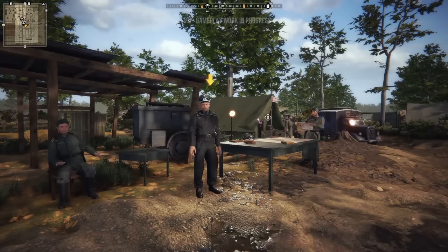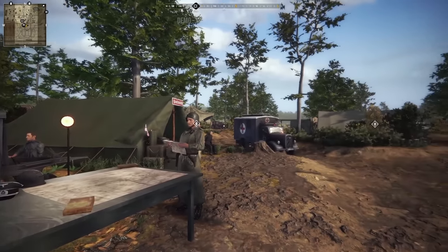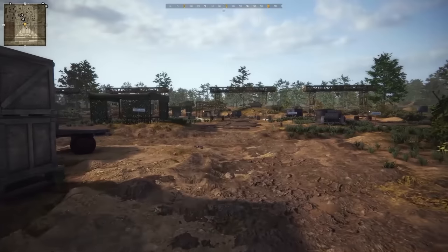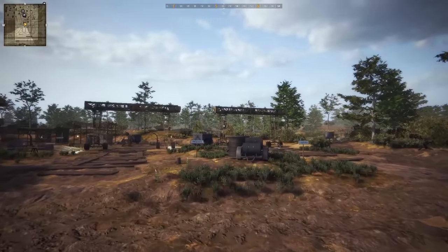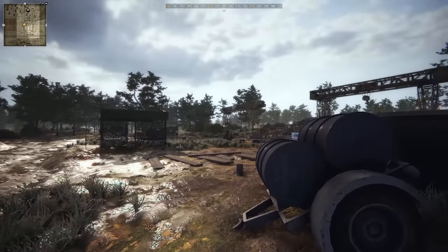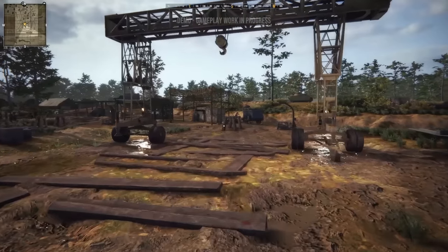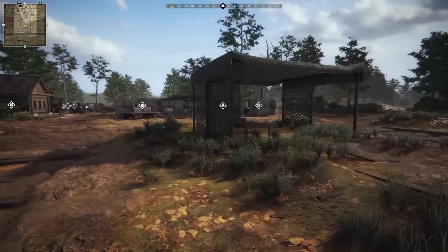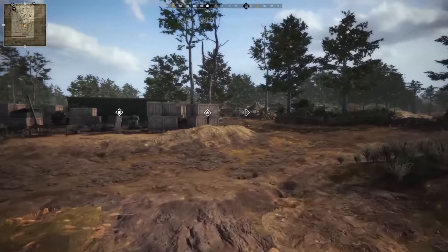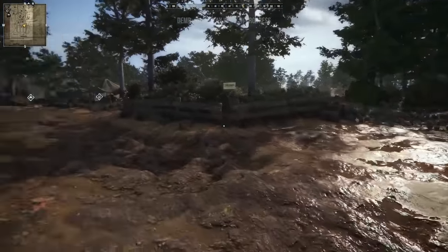Here we are at our forward operating base — an outpost that we can return to between missions — where we can repair our tank, refuel it, and take it out on a little test drive. We have access to a Tiger, Panzer 4, and a Panzer 3. We can repair all of our tanks over here. This game is playable up to four players, which is why there are four repair cranes. We can park our tank and do repairs — even lift the turret, grab ammo, grab fuel, and drive around during our downtime between missions.